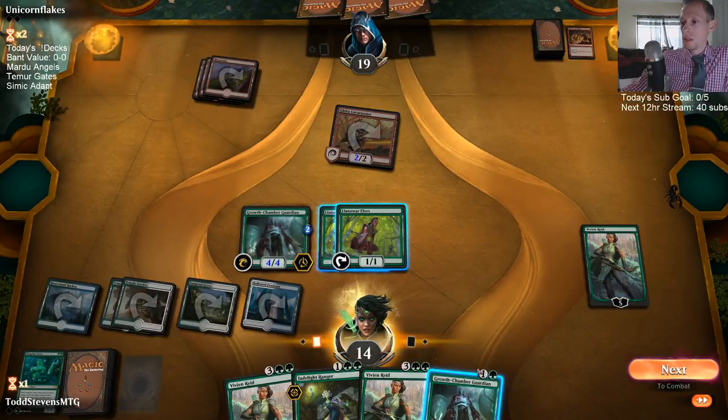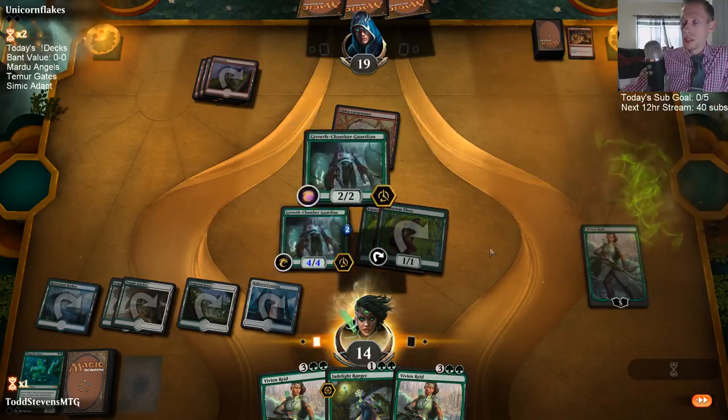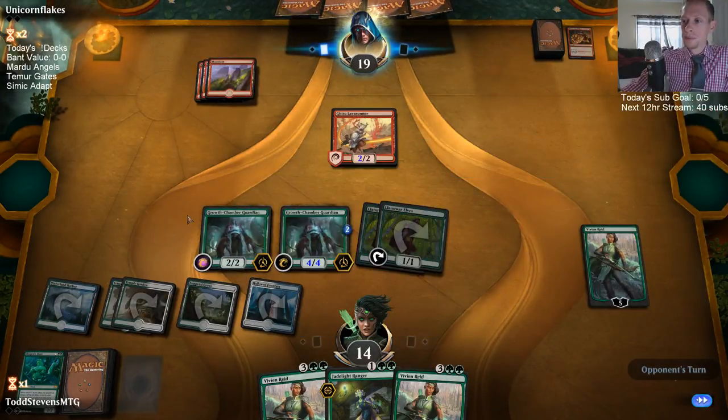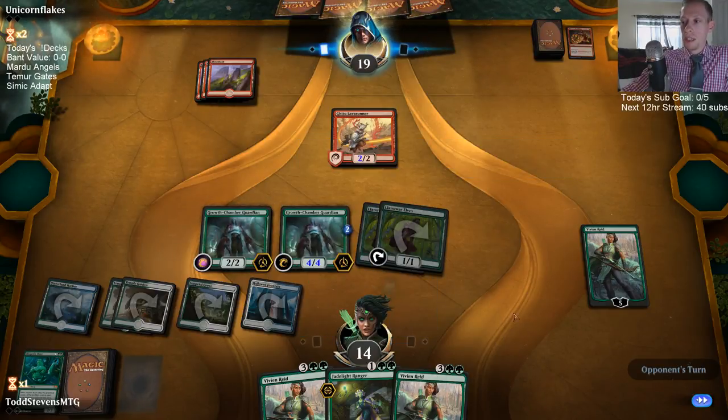I honestly don't care if they use a burn spell on Growth Chamber Guardian. I'm perfectly happy with burn spells being used on these creatures and not me, because with Vivian we can get more creatures — creatures aren't a problem, we can get a lot of creatures. Burn spells going upstairs would be a problem.